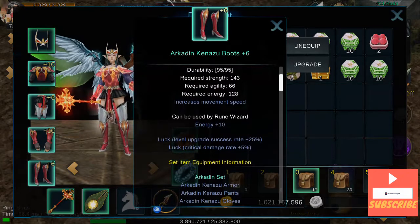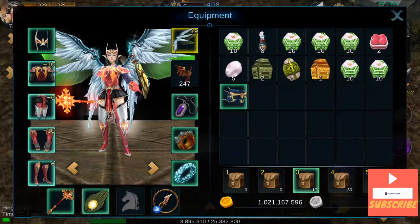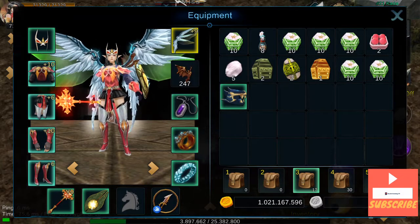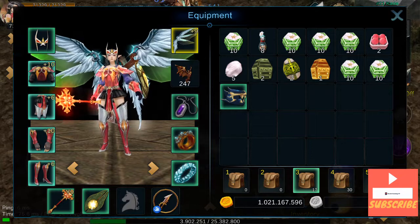And the boots: plus 6, plus 10, plus luck. They failed several times as well, that's why only plus 6. But it's not so important for the defense. If I obtained plus 10, it wouldn't be that big of a change for me, at least at the moment.